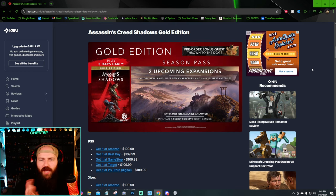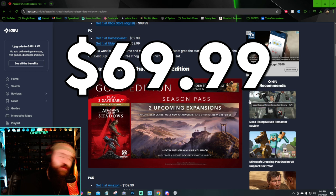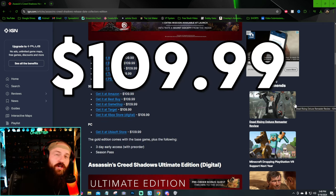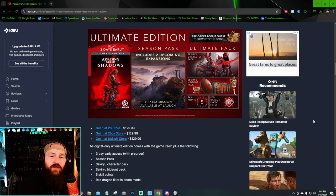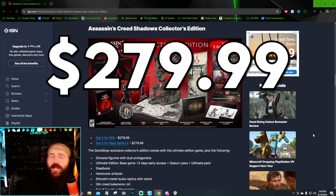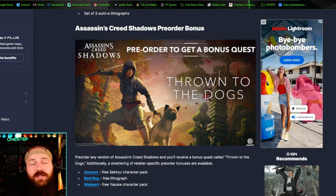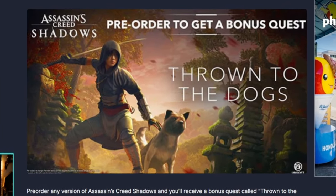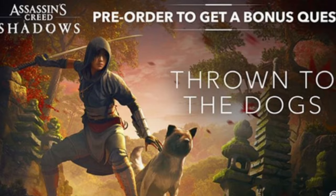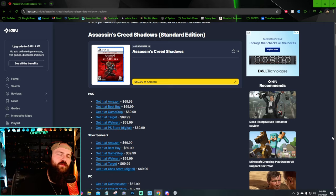Let's talk about the editions Assassin's Creed Shadows is offering. We have the Standard Edition at $69.99 USD, the Gold Edition at $109.99, the Ultimate Edition at $129.99, and the big Collector's Edition at $279.99. Keep in mind that no matter what edition you pre-order, you get a pre-order bonus quest called 'Thrown to the Dogs' — so any version gets you that extra gameplay.